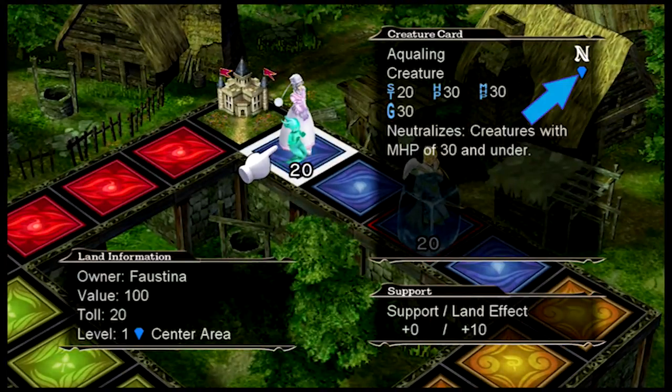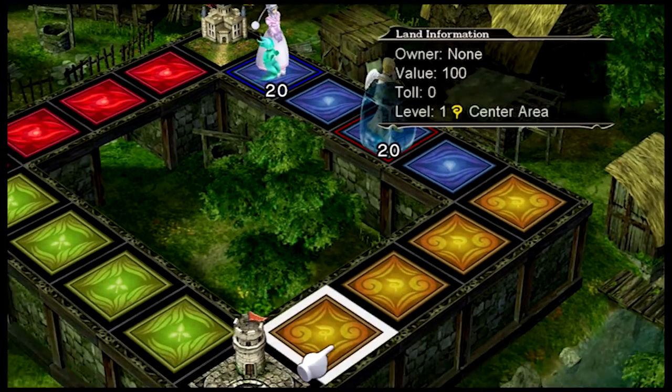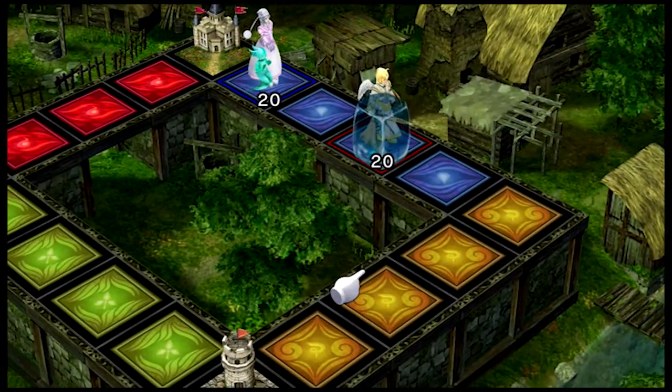Just like this one is a blue creature as well — so they will also have 10 more hit points. So 20 strength, 40 hit points, and then max hit points if it's 30 or under, they're just neutralized. I only have a blue deck, so I could put creatures here, but they won't get the additional defense because they don't match.